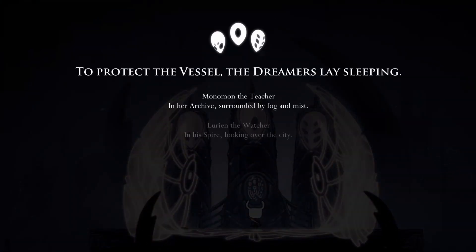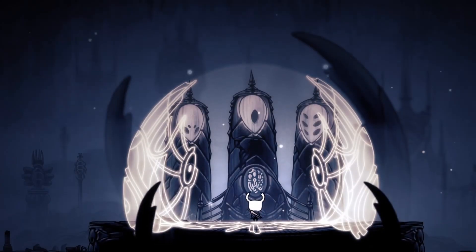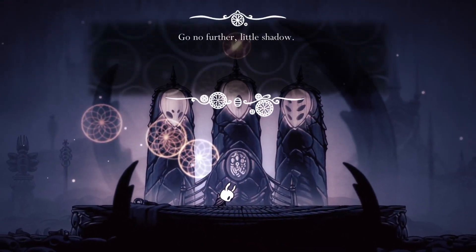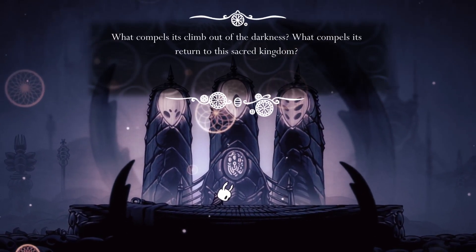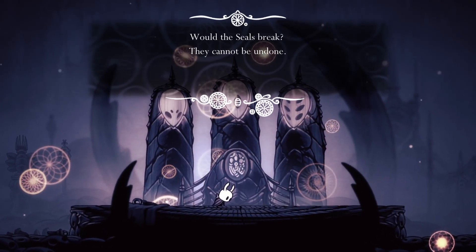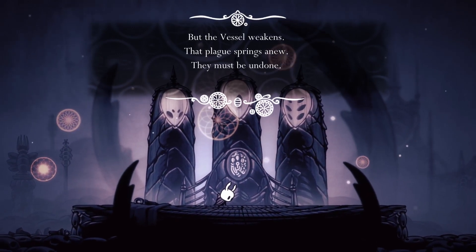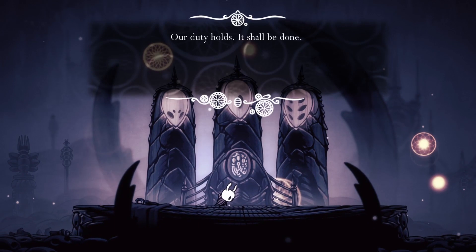Inspecting the monument: 'To protect the vessel, the Dreamers lay sleeping. Monomon the Teacher in her archives surrounded by fog and mist. Lurian the Watcher in his spire looking over the city. Hera the Beast in her den amidst the deep darkness beyond the kingdom. Through their devotion Hallownest lasts eternal.' Then: 'No further, little shadow. What compels its return to this sacred kingdom? Would the seals break, they cannot be undone — but the vessel weakens, that plague springs anew. Our duty holds. It shall be done.'